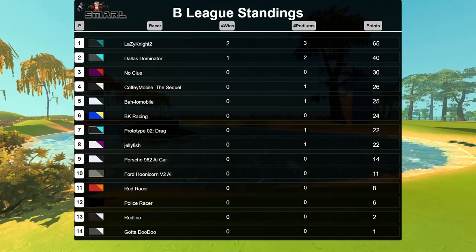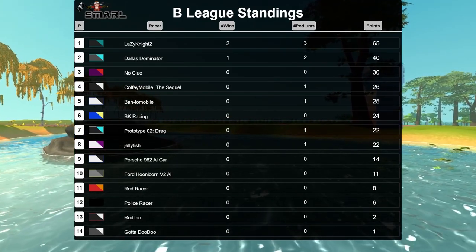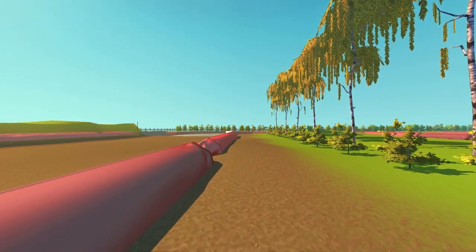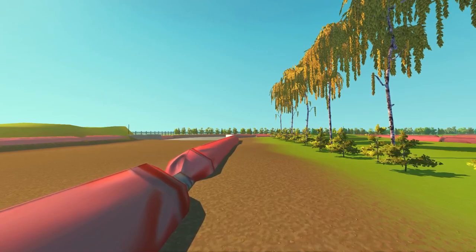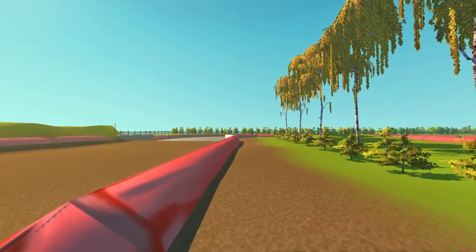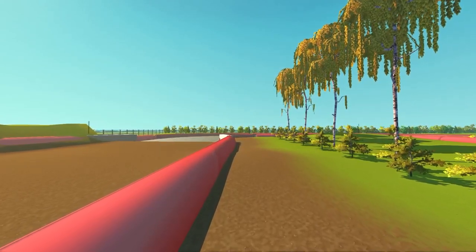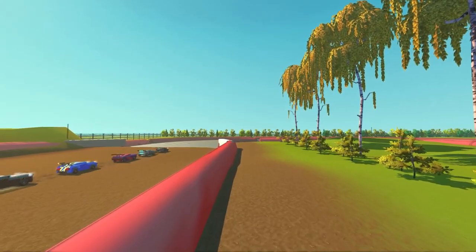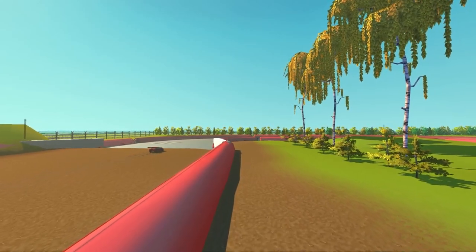Now all of B League have points on the board — nobody has zero anymore. Gotta Doo Doo only has one so far, but still a great start and debut for these three wonderful racers. Thank you everyone for joining us here for Race 3 of the B League. Coming up next will be a continuation of A League on some new tracks, as well as the start of the Custom League — you heard it here folks! There have been enough changes and I am now proud to present that entries for the Custom League will be open. More information will be on the Discord — I'll be starting a separate channel purely for Custom League entries. Until then, I hope you all have a great morning, afternoon, night or evening — see you next time!